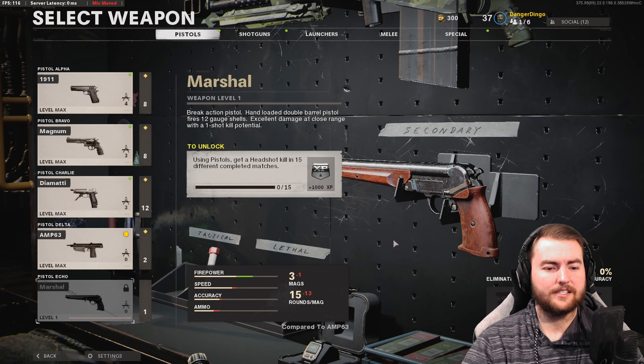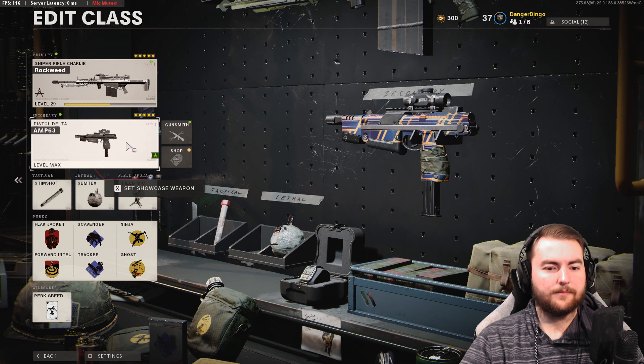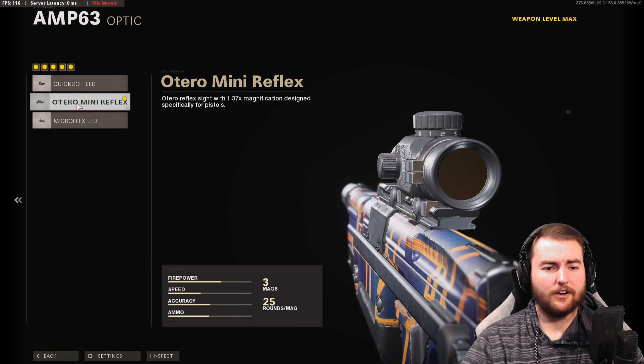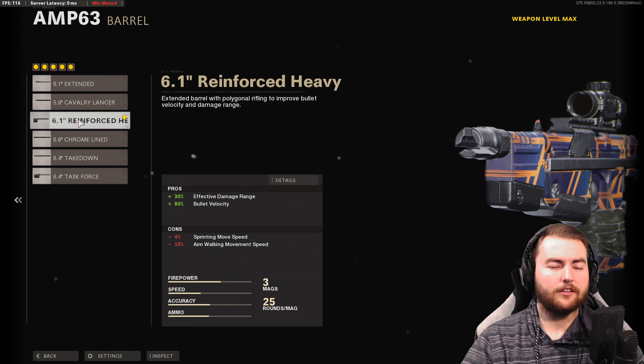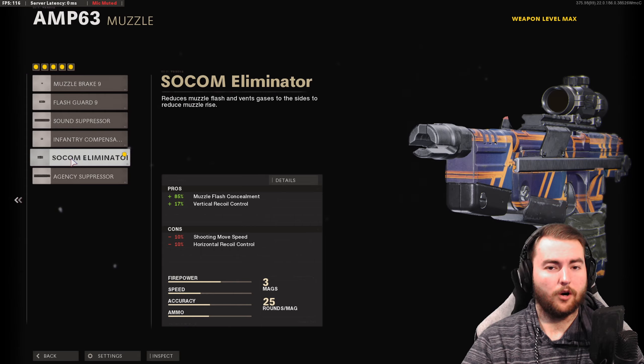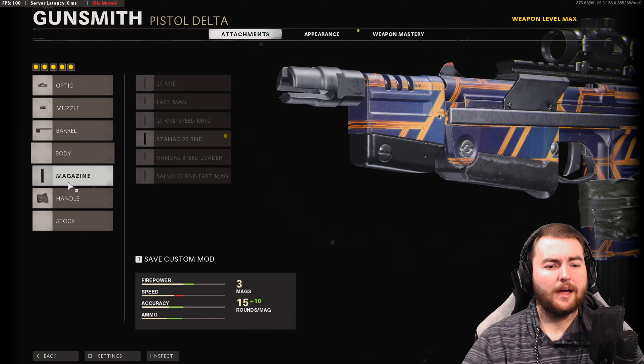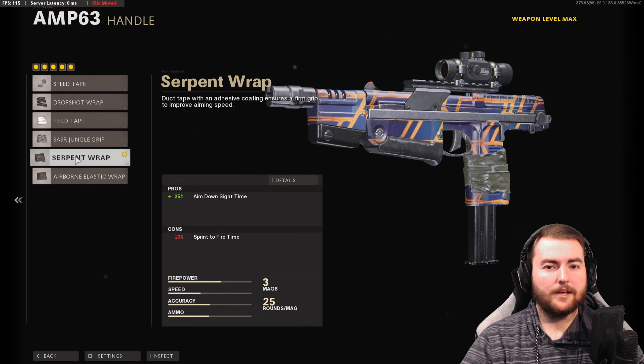If we're looking for a weapon to get this done, we can just throw on an M63 — you probably don't want to go with dual wield. Throw on something like the mini reflex sight so you have a nice clear sight picture, a decent barrel being the reinforced heavy, as well as the SOCOM Eliminator to reduce recoil. Then the largest magazine possible with the 25 round mag, and something like a serpent wrap as well.